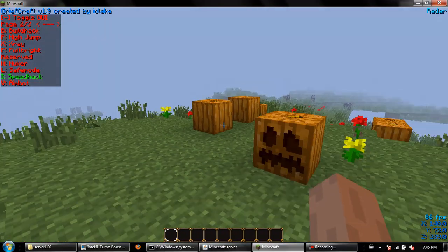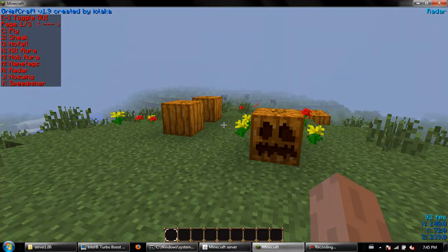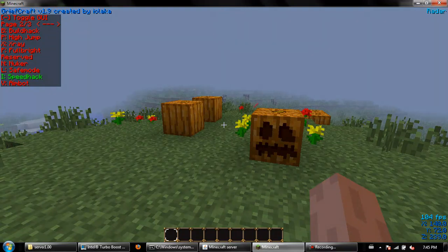In the top left-hand corner is the GUI — graphical user interface. It has fly, sneak, no fall, kill aura, mob aura, name tag, radar, no swing, speed miner, build hack, high jump, x-ray, full light — I don't know what reserve is — nuke, safe mode, speed hack, aimbot, job mode, and render players.